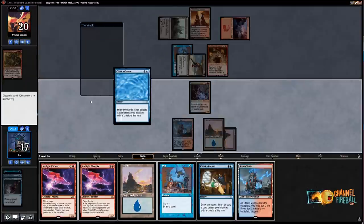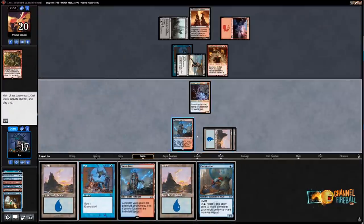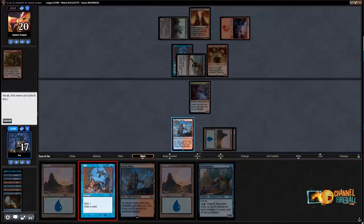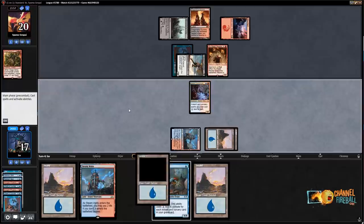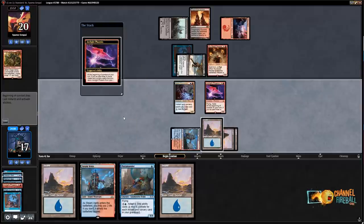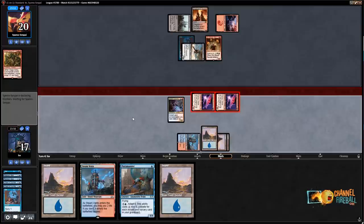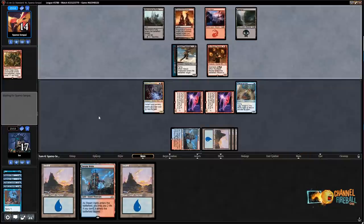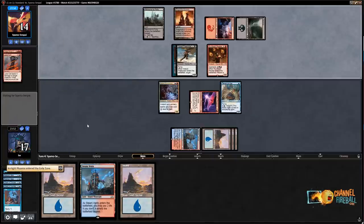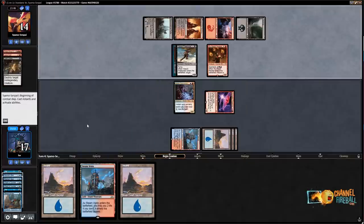Chart a Course discard Phoenix, then Opt — trying to find one more Phoenix. Didn't get there on the third Phoenix, but that's okay. Let's get these two back and send with both. I don't want to trade Electromancer for Rixalidi Reveler. I'm going to play a Terramander because it's going to be a five-five next turn for only two mana. They can Lava Coil a Phoenix and Cast Down the Terramander — a start — but I still get to see a lot of new cards.